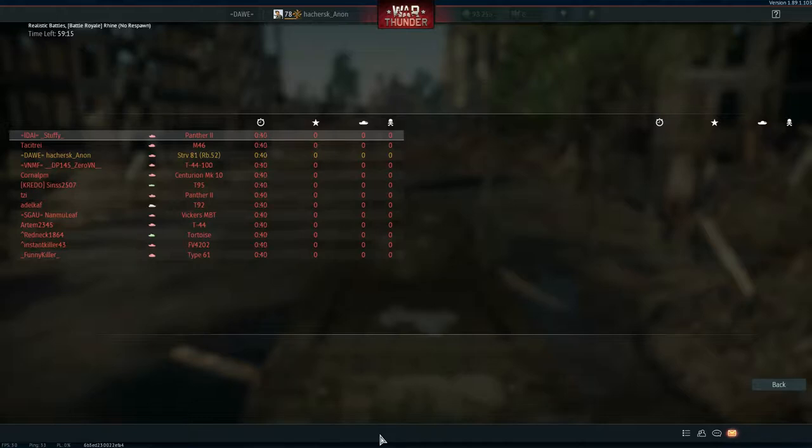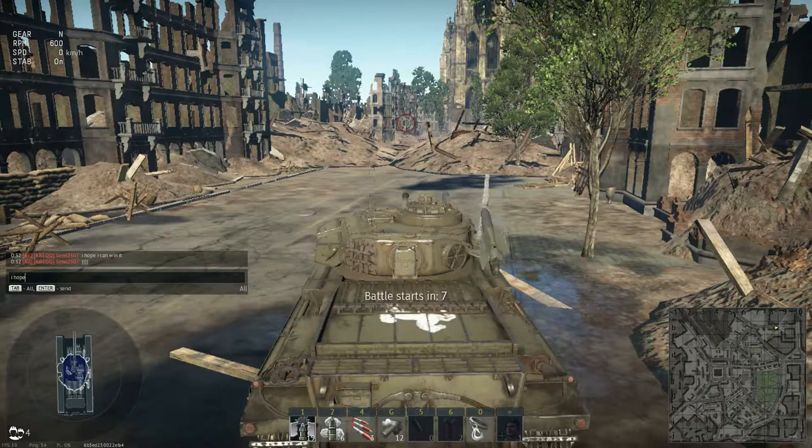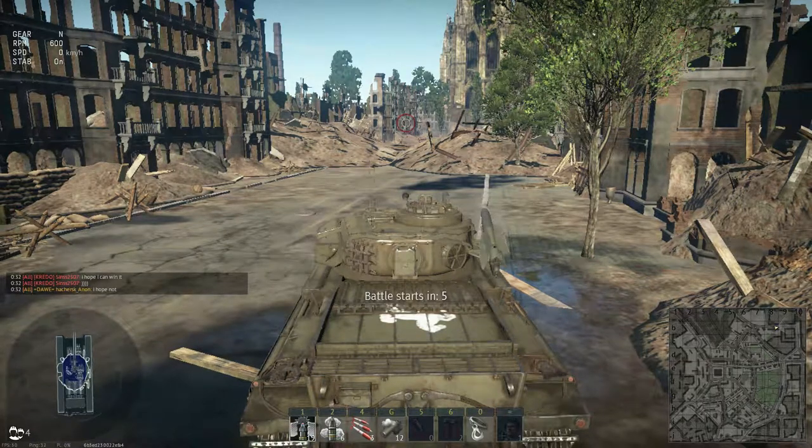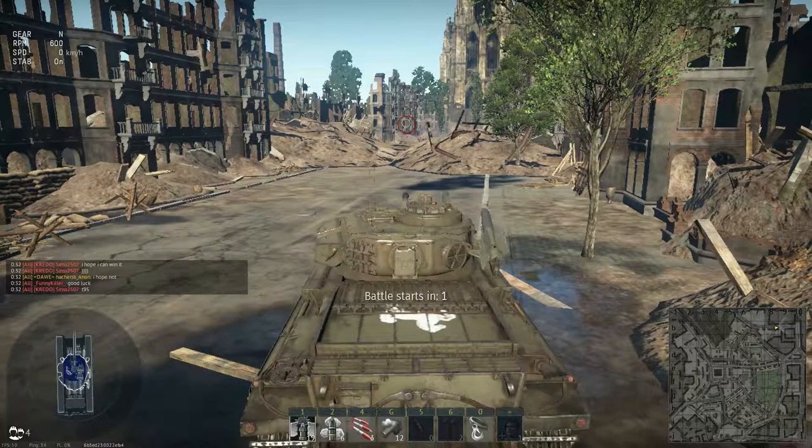It's because there are so many corners that you really need to anticipate how you're going to turn into them. And in the game before this, I was killed by basically a camper. So it's kind of difficult — you have a pretty limited turret rotation.